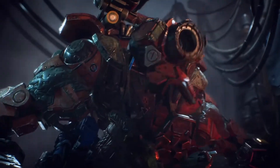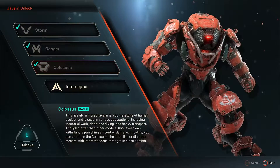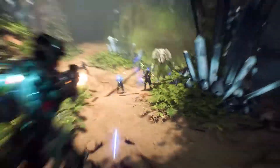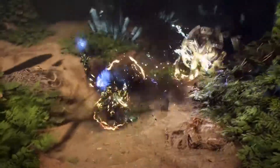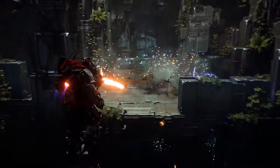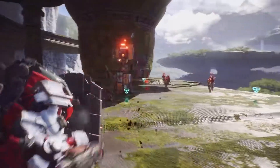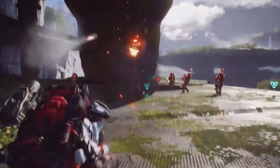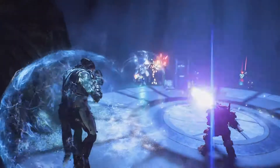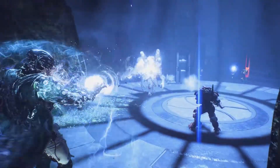Before you head out on these missions, you need to prepare your Javelin. Unlock four base Javelin suits and then build any number of loadouts to customize them for different play styles. The Interceptor is built for speed — lightning fast and incredibly agile. The Ranger is built for precision, highly versatile and ready to unleash firepower. The Colossus is built to deal destruction; when it lacks in agility, it makes up for in brute strength and defensive combat power. The Storm is built for extraordinary elemental attacks, devastating power, and light armor.